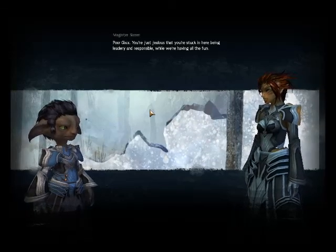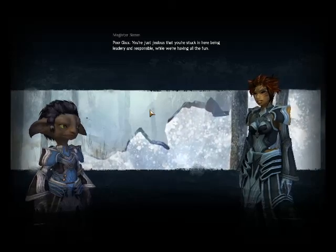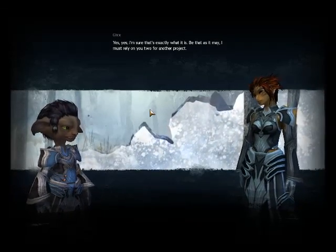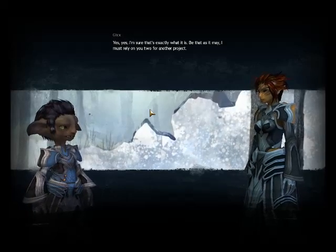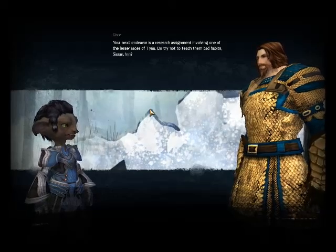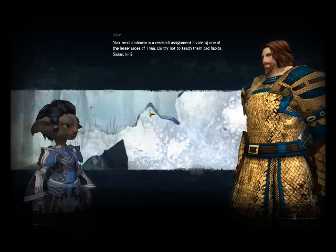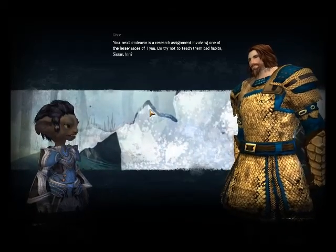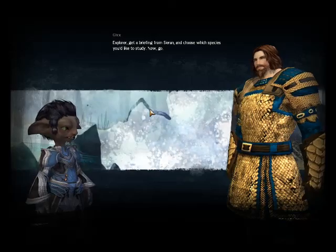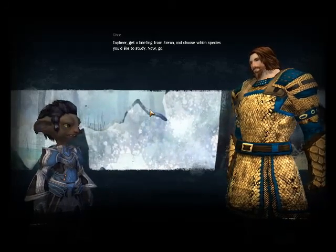Poor Gix — you're just jealous that you're stuck in here being leader-y and responsible while we're having all the fun. Yes, yes — I'm sure that's exactly what it is. Be that as it may, I must rely on you two for another project. Your next endeavor is a research assignment involving one of the lesser races of Tyria. Do try not to teach them bad habits, Siren. Explorer, get a briefing from Siren and choose which species you'd like to study. Now go.